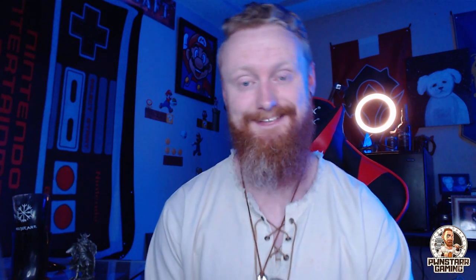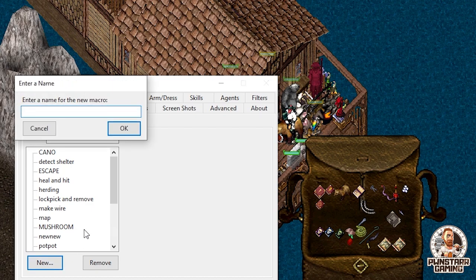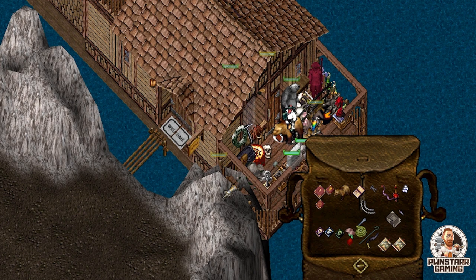But we don't want to have to move our mouse over to the room book, open it up, and then go to the default location. Instead, what we want to do is have a simple hotkey that we can press and will automatically take us there almost instantly. So we go into our Razor program, then go over to Macros, and from there we're going to go ahead and create a new macro. We're going to record ourselves casting Recall onto our room book.